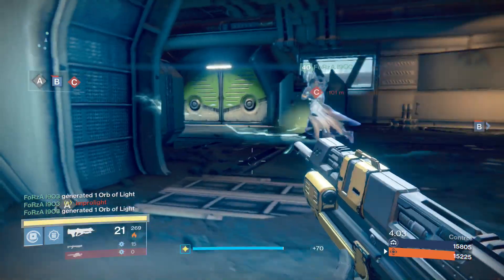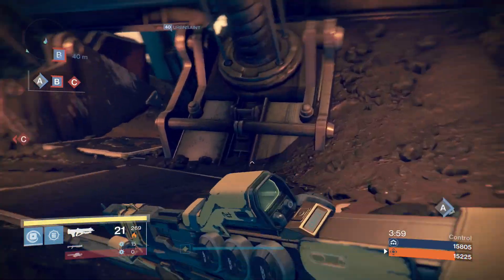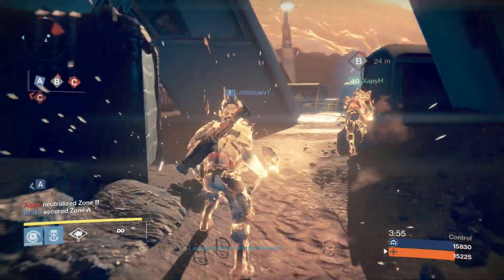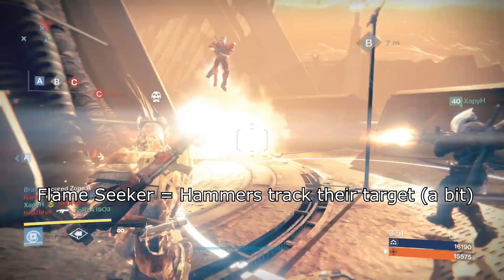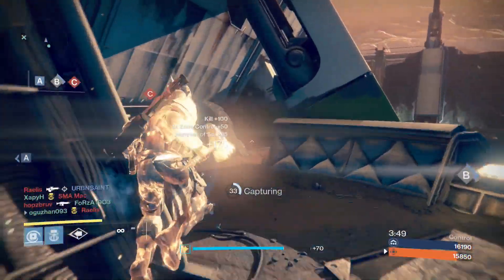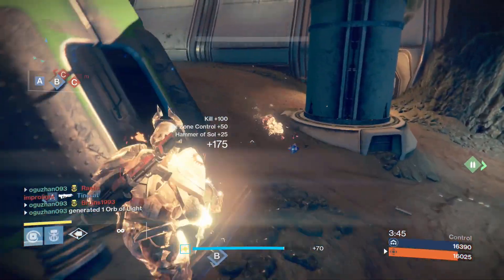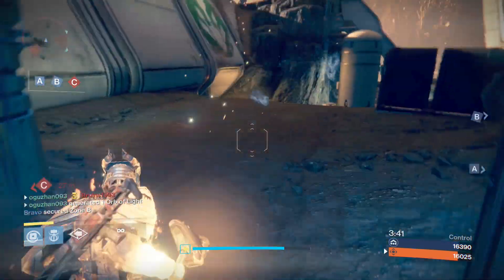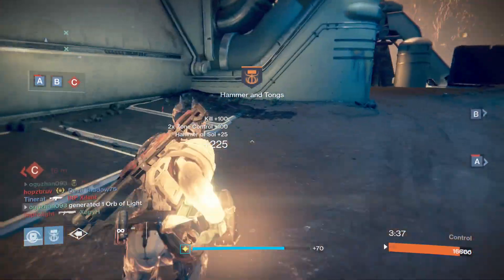The stat modifications are your choice, so I'll skip those — for my playstyle I prefer maximum armor. In the first passive perk column, Flame Seeker is the best option. This perk gives your hammers tracking. The tracking is not insane but it does help a little bit.